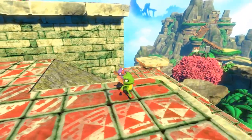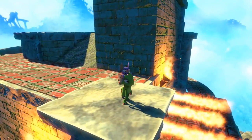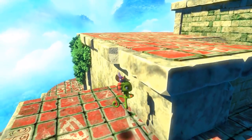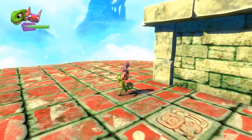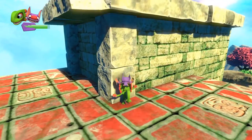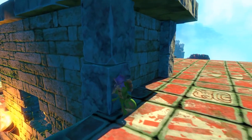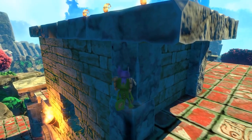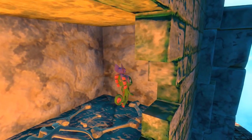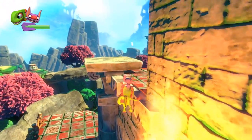Not sure how to get up there just yet — it might be very obvious but I'm not seeing it right now. I can't just jump up — it's slightly out of reach, which is good design. One more try — and it appears to be an area glitch. Oh! What is this? I think this is a secret area.